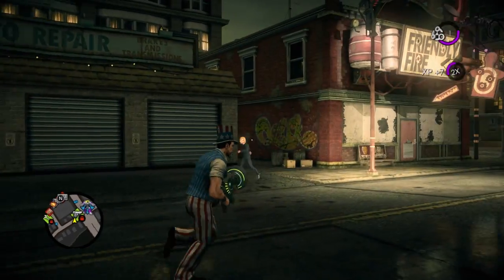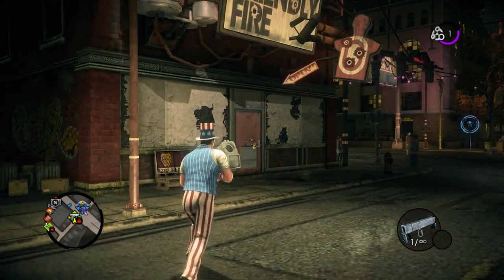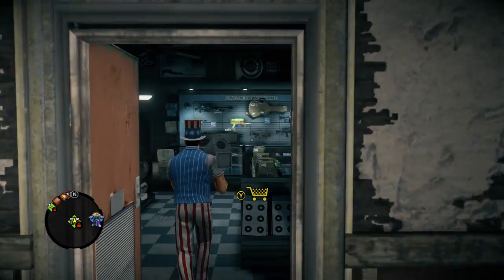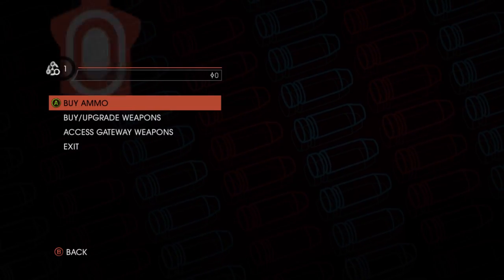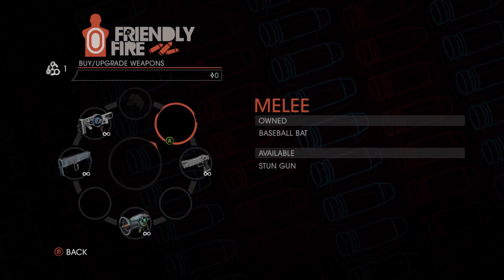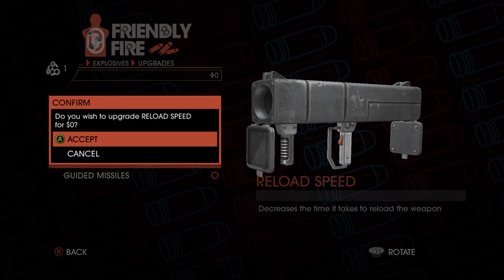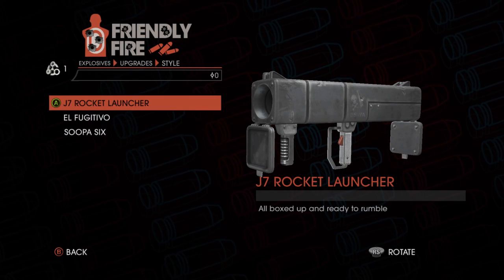Next we're going to introduce weapon customization. Customization has always been a major feature of Saints Row games in the past, and we've decided to extend that into the weapons now as well. So here you're going to see us take the Rocket Launcher, and we're going to be able to upgrade this weapon. In Saints Row 3 we introduced weapon upgrades, and people really enjoyed that. But in Saints Row 4 we wanted to take it the next step by giving players the opportunity to customize the look of their weapon as well.